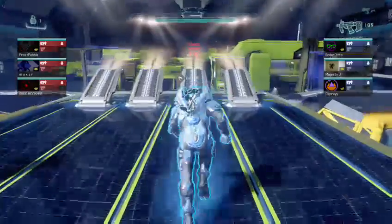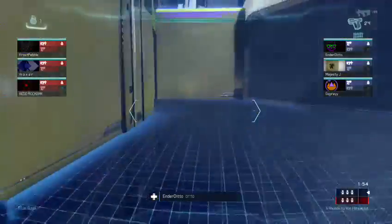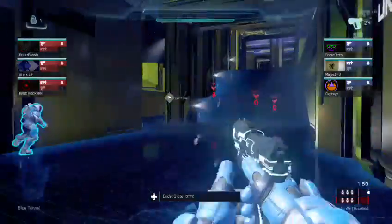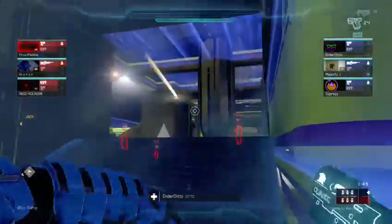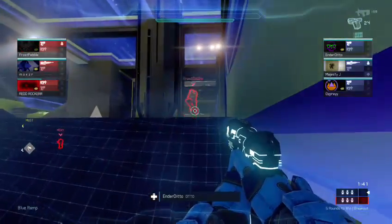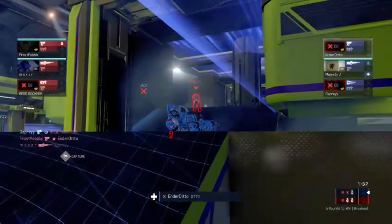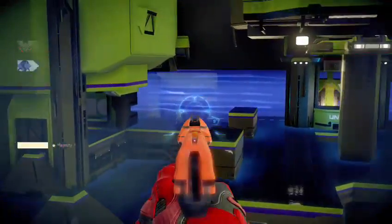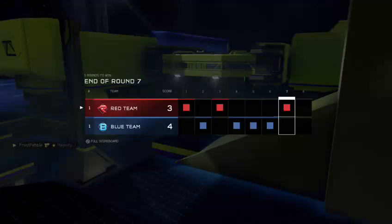Round seven. Red team really needs to start playing smartly, needs to outsmart them. Let's watch Ditto for a bit, see what he's gonna do. Frosty's got away with the camo. One on two — perfect kill. Frost with the perfect kill on the round. You're on the chopping block.